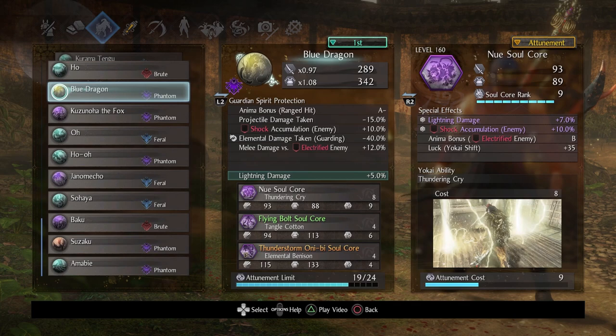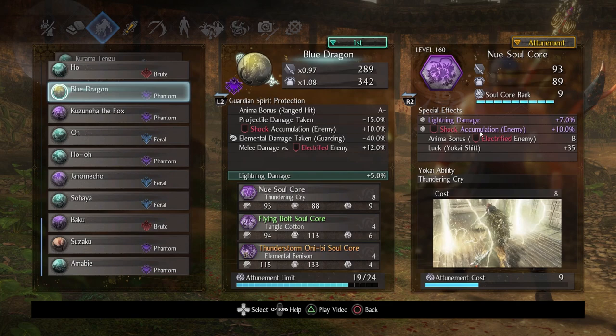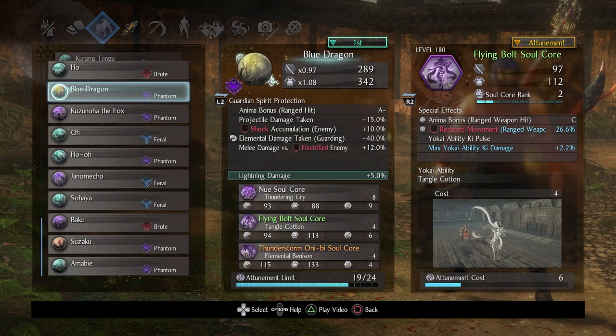I actually didn't need to rank it up, but it is pretty awesome to get that shock accumulation specifically because as you electrify an enemy multiple times it's going to become harder and harder to reapply that ailment — especially with yokai bosses when they refresh or spawn the dark realm, which cleanses all their debuffs. Having extra shock accumulation makes you not really feel that sting. With New Way it's pretty much supreme for applying shock; it just shocks everything in like a cone or arc in front of you.